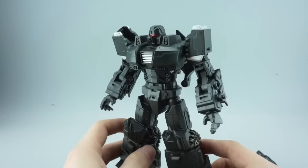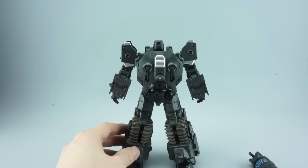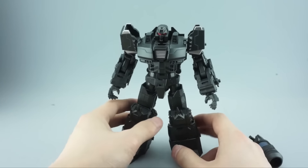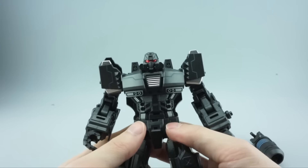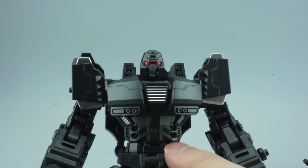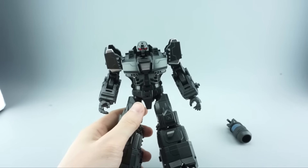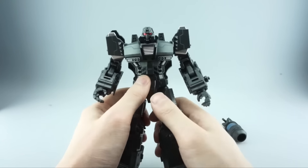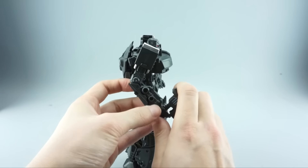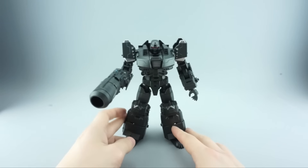There are a couple of things to note in robot mode. By and large he's a really nice-looking Turmoil — very evil looking. The black deco looks really sleek and the silver highlights make him look great. The one thing I'll say is he has red eyes, which I don't believe is accurate — from what I remember he has orange eyes most of the time. I would have liked that to be a bit more comic-book accurate, though he may have had different eye colors in other instances.